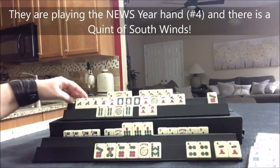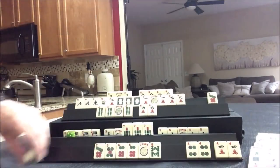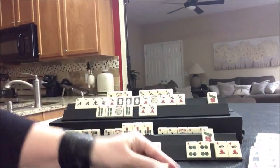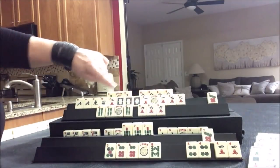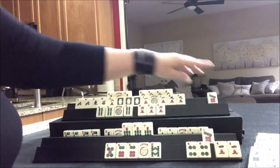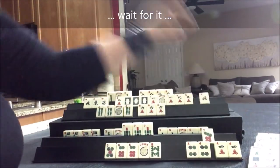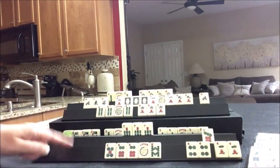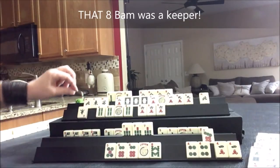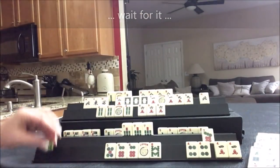Nine crack. Six bam. Flower - we don't need that. This player threw a flower so there's no worry there. Two, four, six, eight - peng, kong, peng, kong. That hand is ready. This player is waiting - but we're not ready yet. We need a south and a two crack. Let's throw the seven dot. Eight bam. East - we need that south. They may consider declaring this little 25-point hand to get credit against the quint.